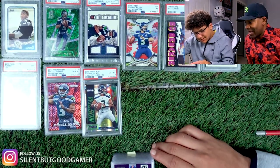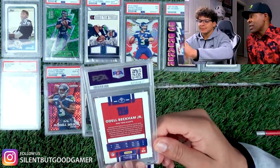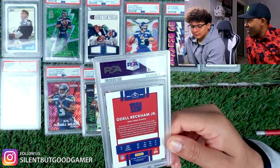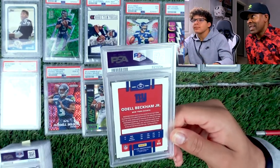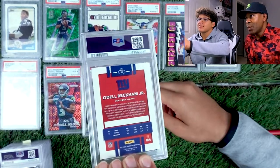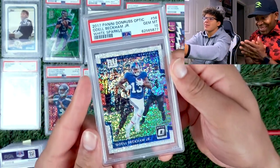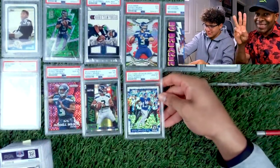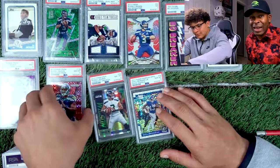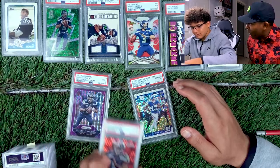Now we got a 2017 Optic OBJ. Is that the rookie? His rookie is 2014, but this is a White Sparkle. 3-2-1 — 10! There we go, two of the three tens — White Sparkle. I've been seeing a lot of nines and tens on White Sparkles. This is our second ten of White Sparkle.